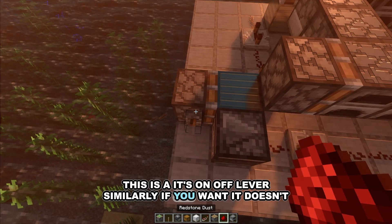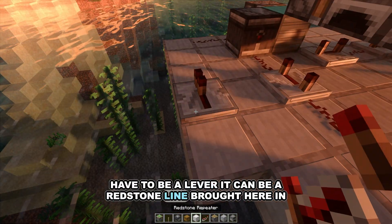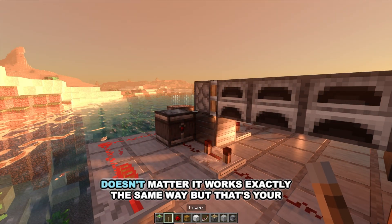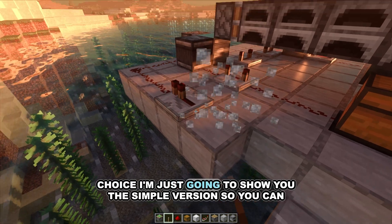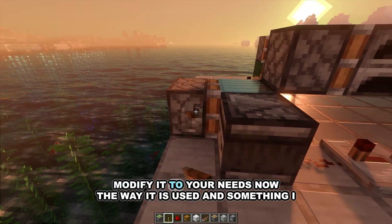This is an on/off lever. If you want, it doesn't have to be a lever — it can be a redstone line brought here in some way, however you like. It works exactly the same way, but that's your choice. I'm just going to show you the simple version so you can modify it to your needs.